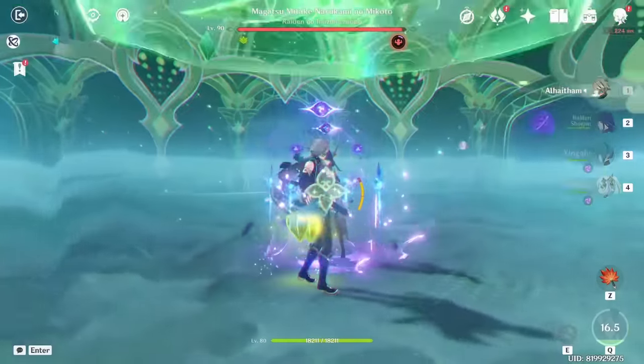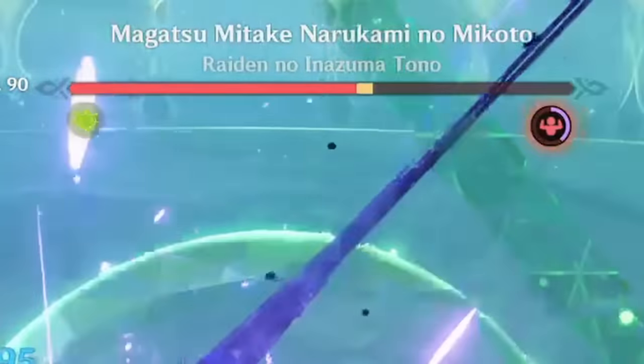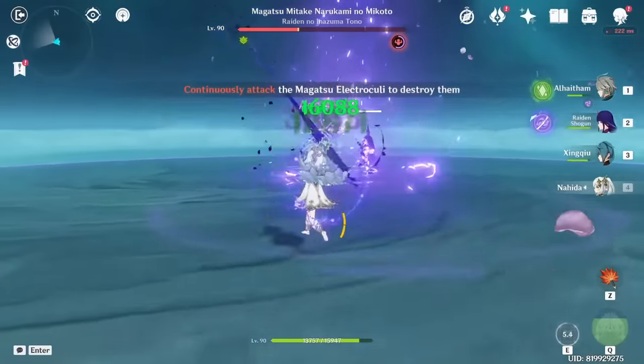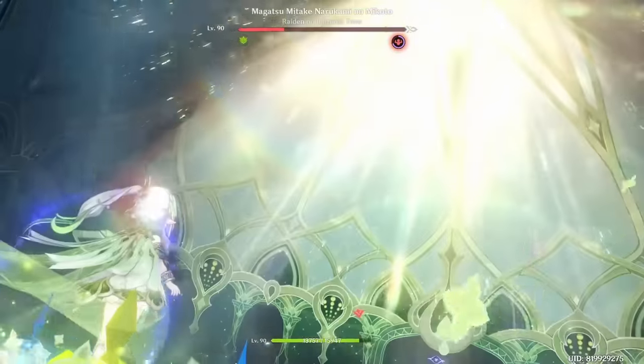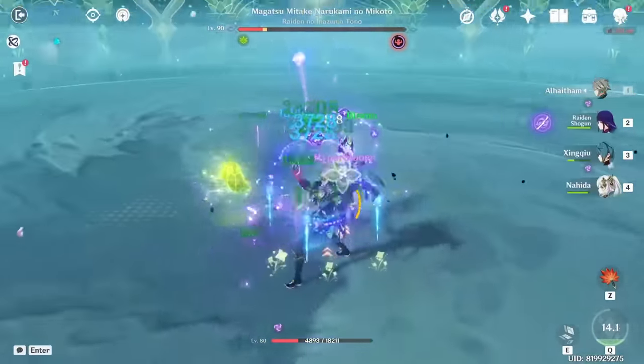Sure, Nahida's good, but you throw an EM Raiden in this team and — damn, this is actually doing more than I thought. Well, I think I'm in one phase of this. Wait, so why are you breaking up with me again? Because I found someone better than you and you're only cheating on me.